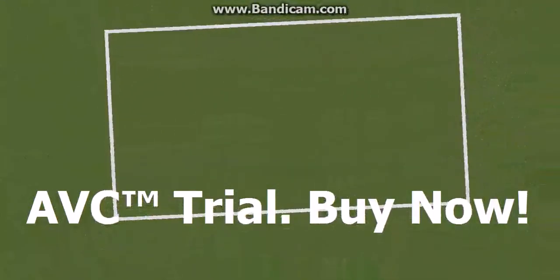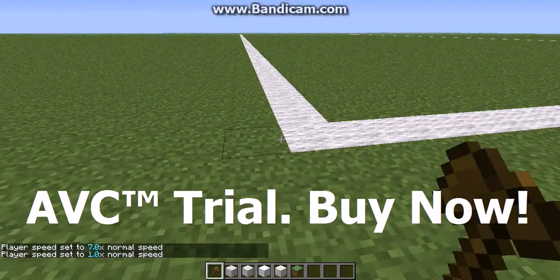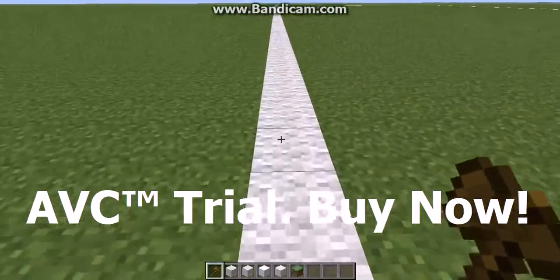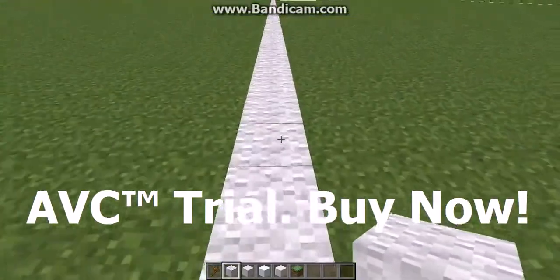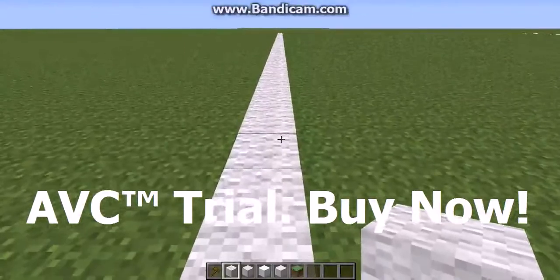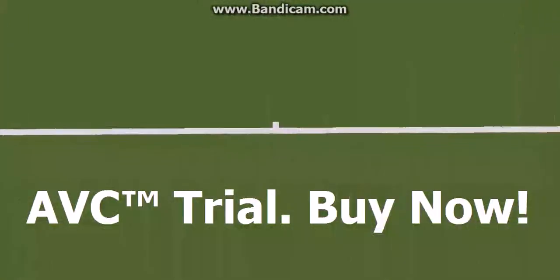Now we need to find center. We know it's 99 blocks long, so we do 98 divided by 2, which is 49. Counting 49 blocks from one end brings us to the middle, with 49 blocks either side. Let's just have a quick check — yes, that's right.